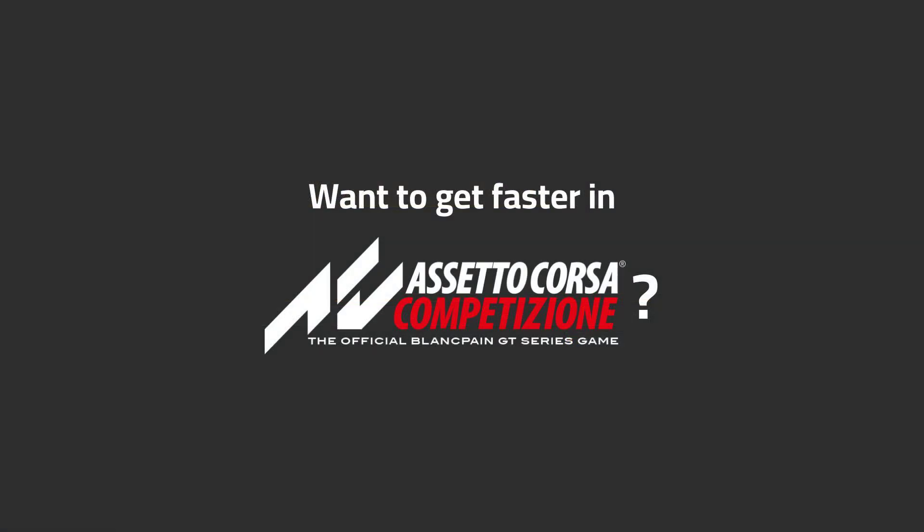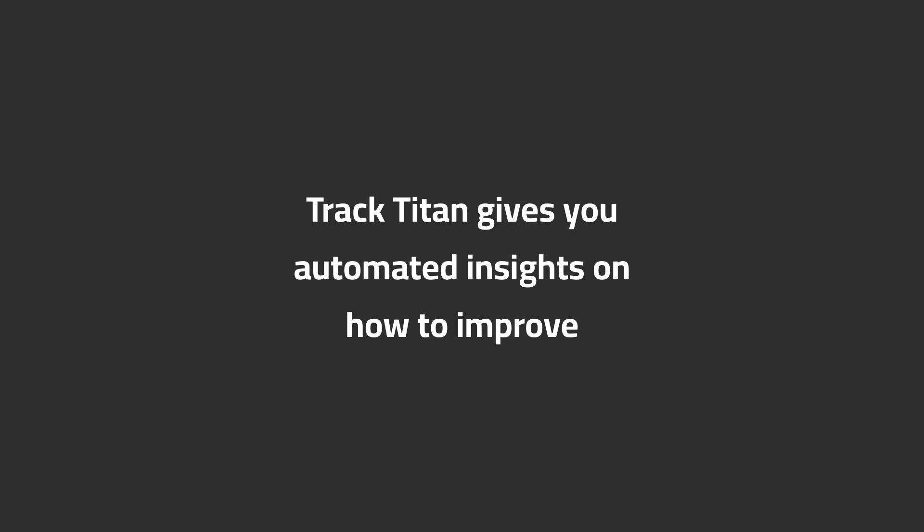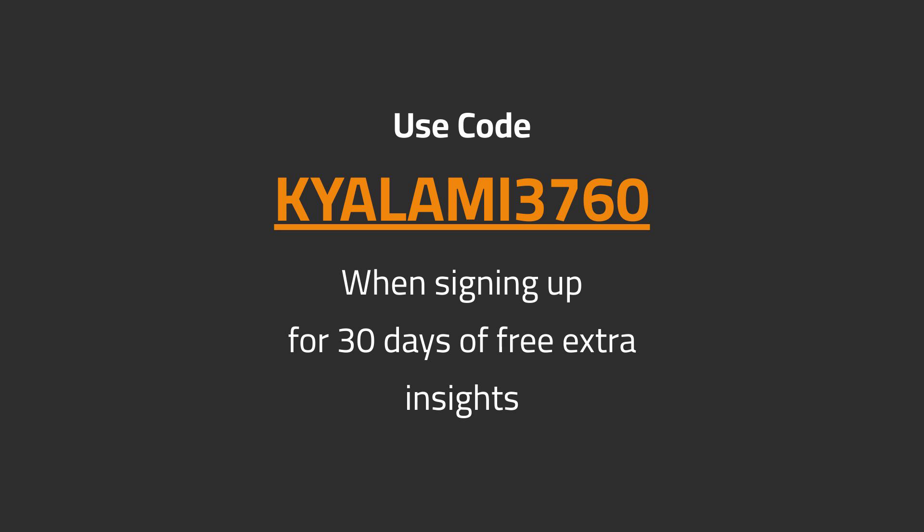Want to get faster in ACC? TrackTitan gives you automated insights on how to improve. Use code KYALAMI3760 when signing up for 30 days of free extra insights.